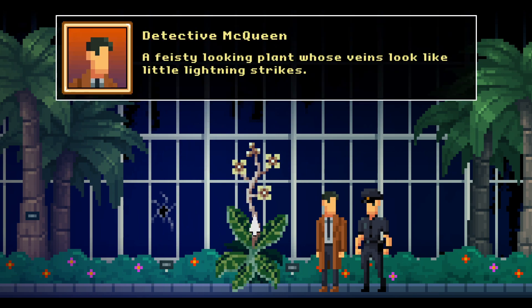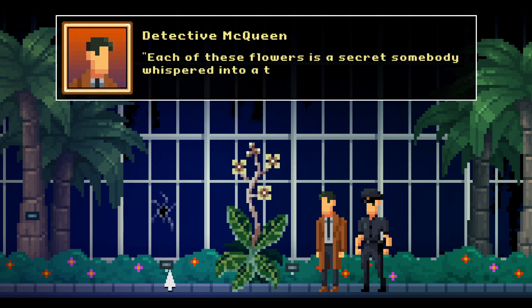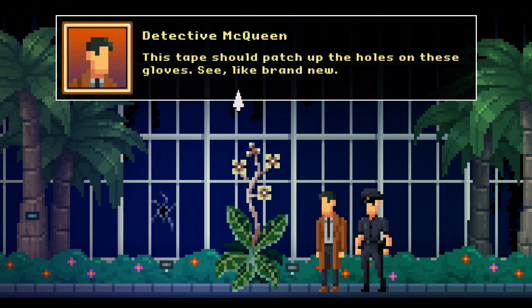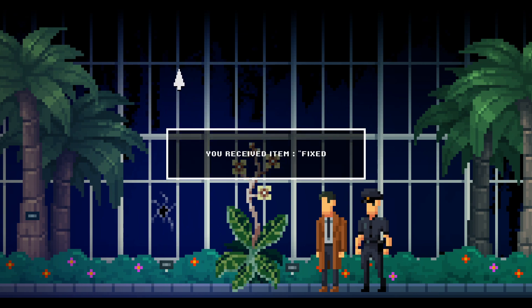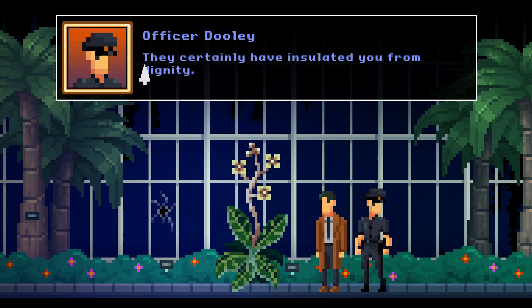An icy-looking plant whose veins look like little lightning strikes. Each of these flowers is a secret somebody whispered into a tree once — if you eat them, you'll know. Some powerful duct tape — let's put that on the worn gloves. Achievement unlocked: Beautiful Nerd. This tape should patch up the holes in these gloves. Like brand new. As brand new as the gym bag you got me for Christmas. A lot of love went into the upcycling. A lot of duct tape, too. Fixed rubber gloves — patched up rubber gloves. These should insulate me, right? They certainly have insulated you from dignity.